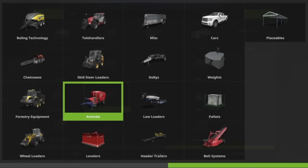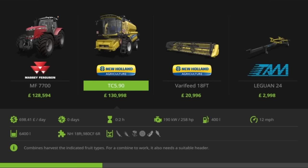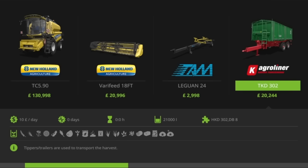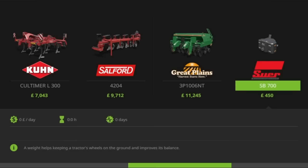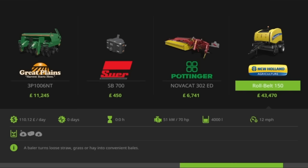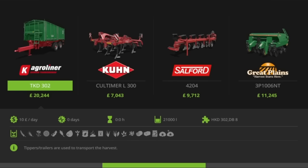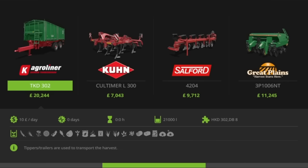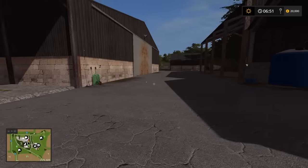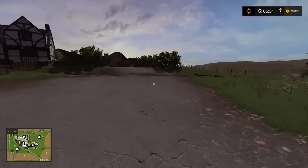Very quickly — the massive Massey Ferguson, New Holland TC590 header and header trailer, a Kuhn Cultema cultivator, Southford plow, Great Plains seeder, a weight, a mower and a baler. Not a huge amount of equipment but enough to get going. With the fields you start with, there's plenty to be getting on with.